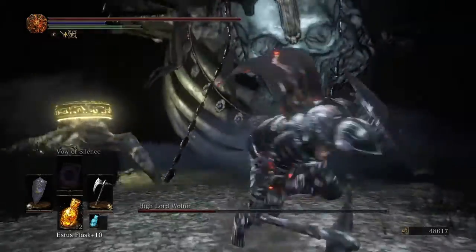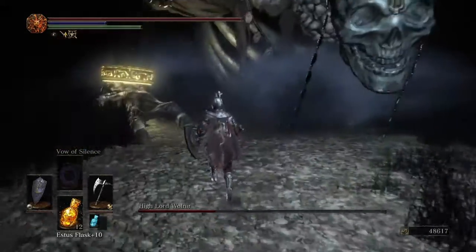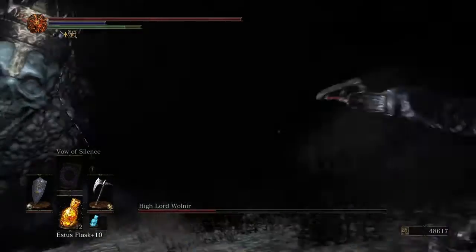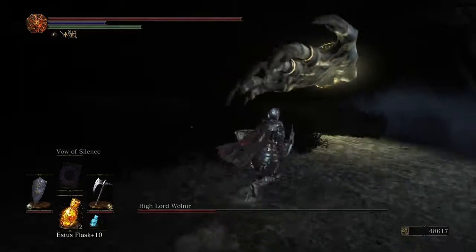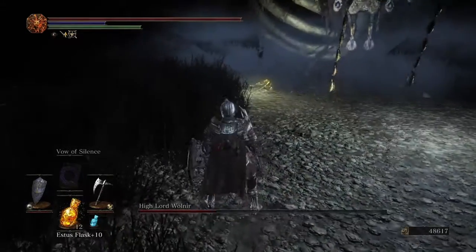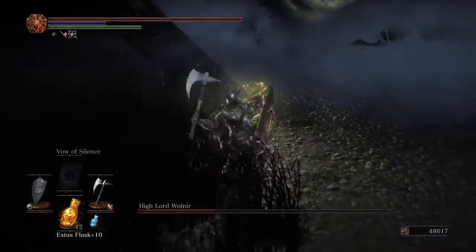It takes maybe four or five hits, depending on your strength level and the weapon that you're using. He is immune to bleed and frost, but he's weak to strike, blessed weapons, and bracelets — which is our angle.